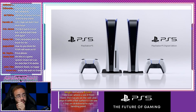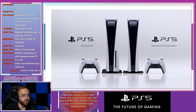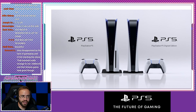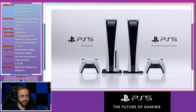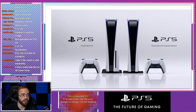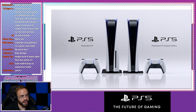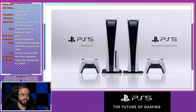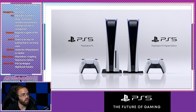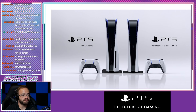Take a look at that all digital one — it's much more symmetrical. It makes me think the disk drive was a bit of an afterthought. I think the original system they were thinking of is the one on the right that's all digital, which tells me this is probably the last generation with a disk drive. The system looks weird with the disk drive on the left. It looks way more natural without the disk drive on the right. PlayStation 5 Digital Edition.